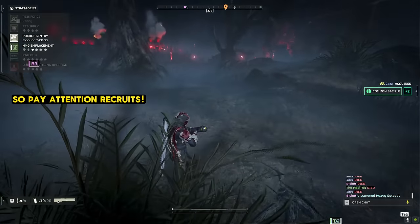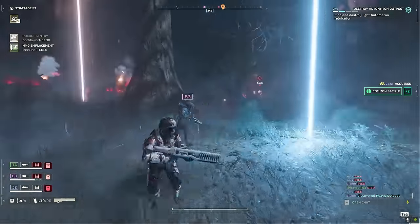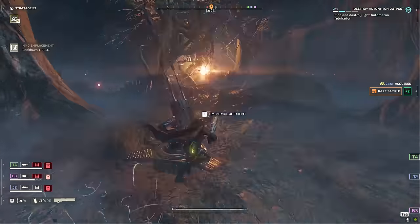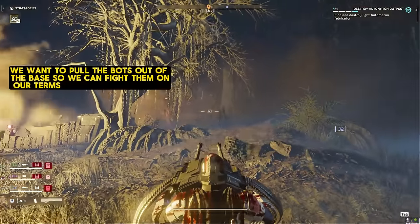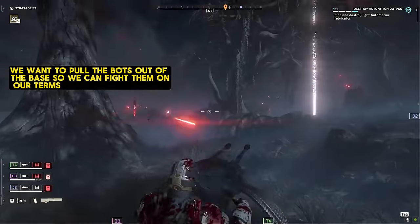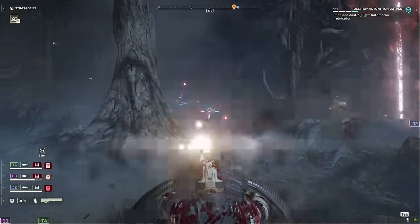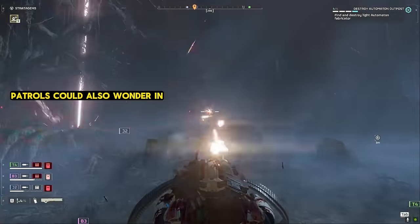Intermission's over, back to the lesson plan. So if we're going to try to flow like water, what are we going to do here? We've got a big ol' factory strider in the distance and a fairly large outpost. This means it's probably going to have a bot drop called in, so we want to prepare for a big fight. Right now we need to hold our defenses before we push into the outpost, because we don't know what's up there and that factory strider could really mess us up.